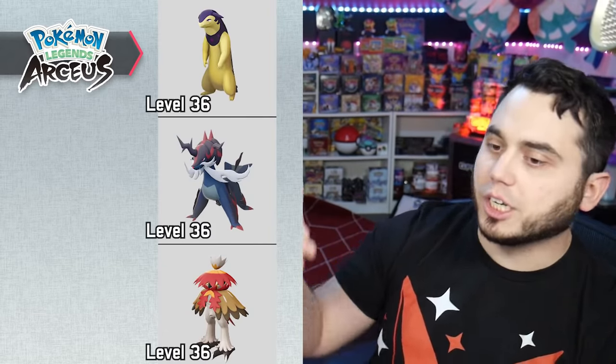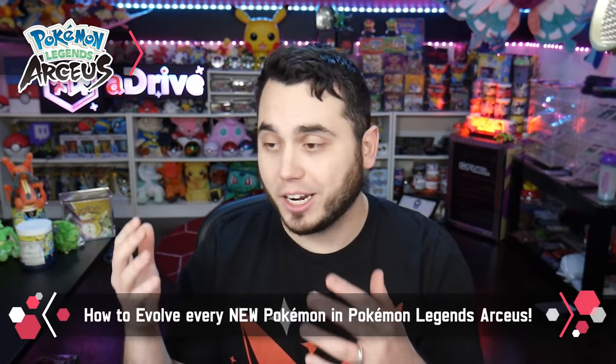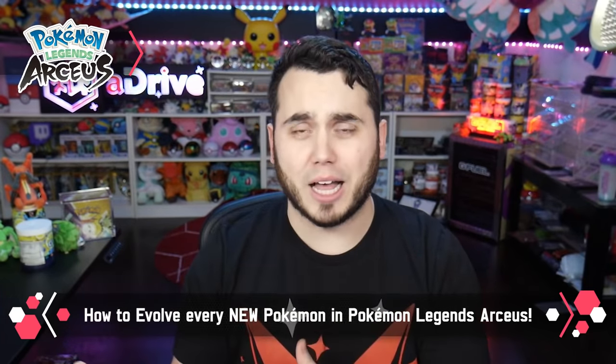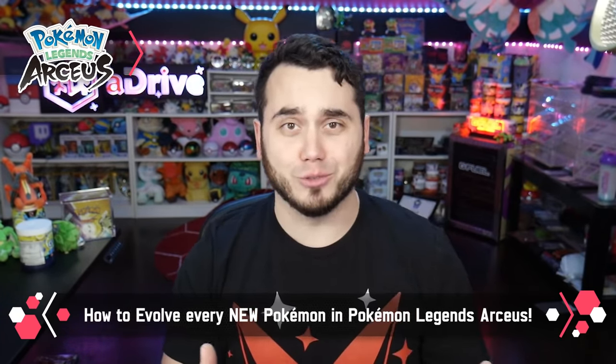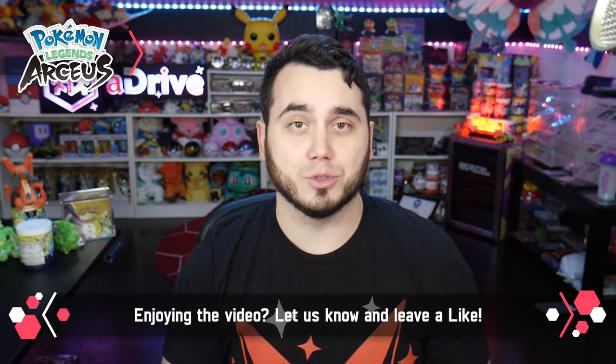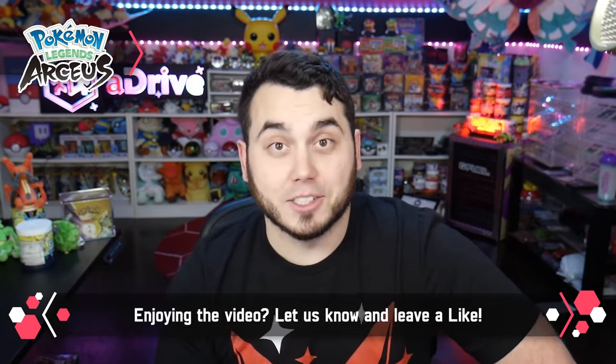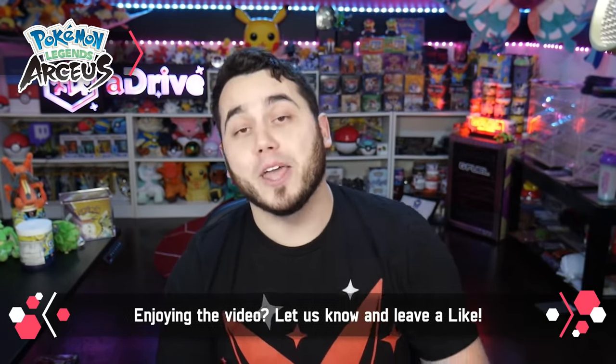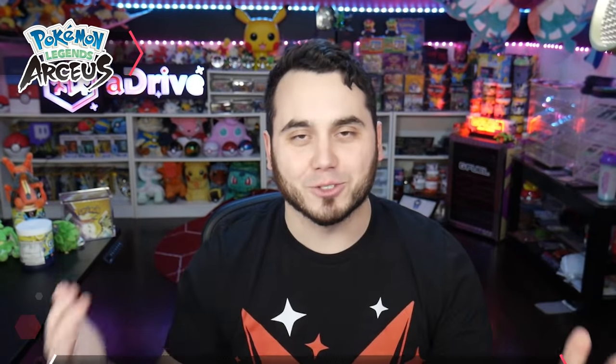Regarding the starter Pokemon, those three just evolve by level up, so you don't have to do anything special for Typhlosion, Samurott, or Decidueye. That's your full breakdown on how to evolve every single one of the new Pokemon in the Hisui region. Some of them are super unique — the Peat Block full moon mechanic for Ursaluna, Black Augurite for Kleavor, and signature moves for others. It's a good thing we have guides like this, because before there were guides it was tricky to figure this stuff out. Hope you guys enjoyed this one!